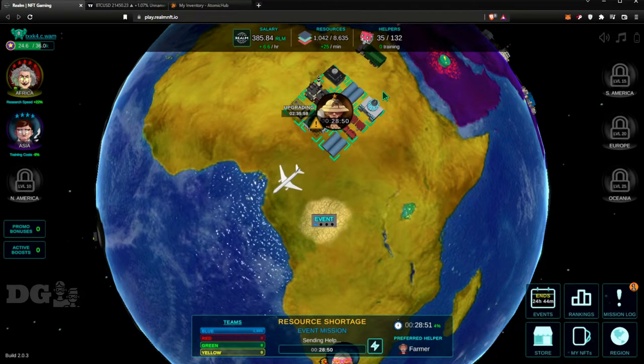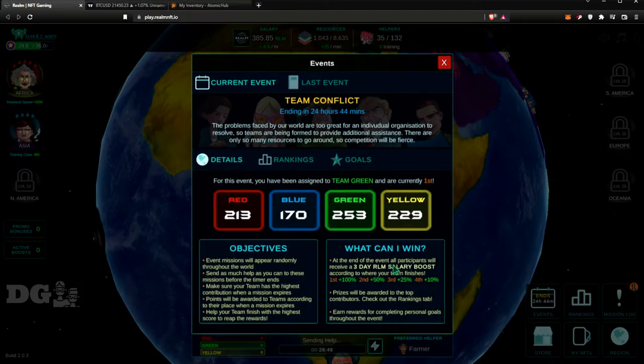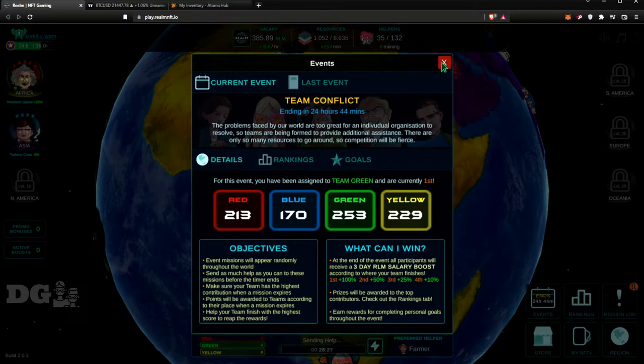Now you're into the event. The prize shown is a three-day RLM salary boost of 100%, which is pretty big. But everyone gets at least a 10% boost — if you finish last you still get 10%, so why not participate? Just send one helper and you're in. If you go to their Discord they divide you into team channels, so you can talk to your team there.